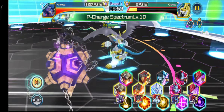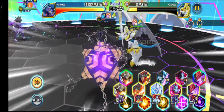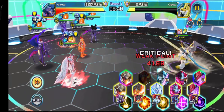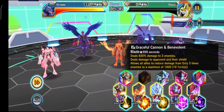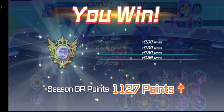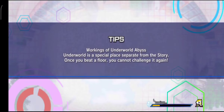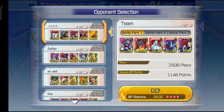It deals 830% damage to 3 enemies with damage to opening and their shield. Allows all allies to reduce damage from only 3 times, almost to a maximum of 1000 enemies. Okay guys, that's his EX skill. Look at that - let's blow 930% alright. Just going to take a look at this EX skill first.